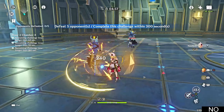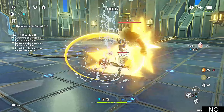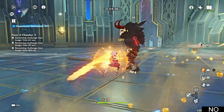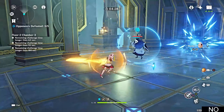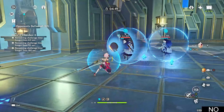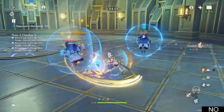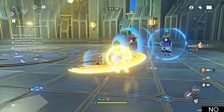Your sands needs to be a DEF sands, Geo damage bonus on the goblet, and then crit rate or crit damage on the circlet. For weapons, the only real option is White Blind — a craftable Claymore, so it's free-to-play friendly. Without a DEF percent weapon, you cannot reach a good enough DEF number to make Noelle's shield and her ultimate's damage work. I did some calculations: you 100% need a level 80 Noelle, a fully leveled White Blind, and a DEF sands to actually reach a good enough number for her shield and her damage.